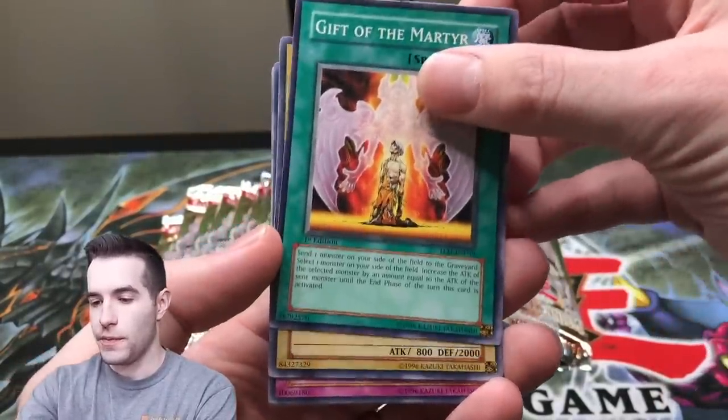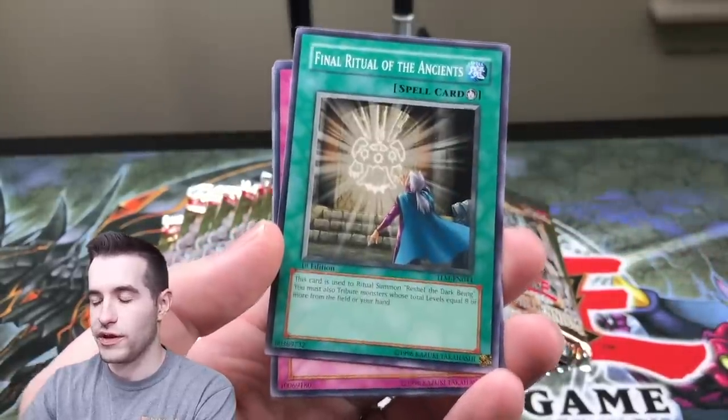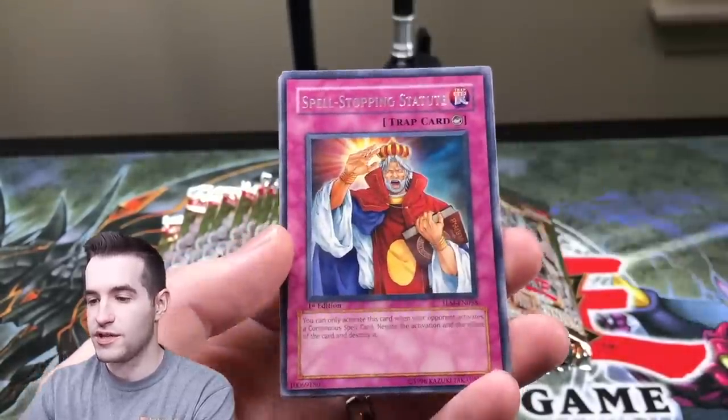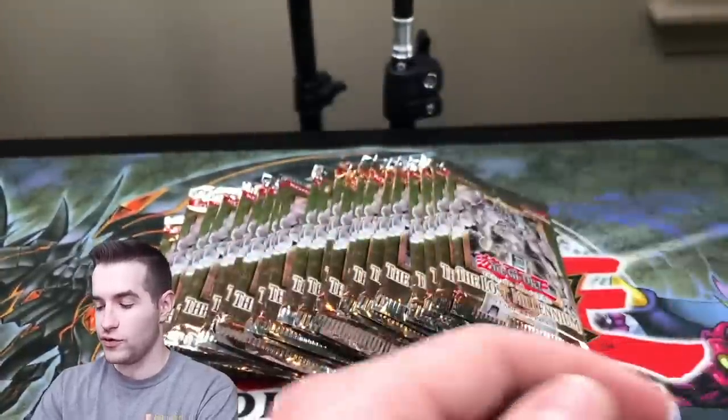Gift of the Martyr. Elements of Hero Clayman. We're spoiling a trap — there's some sort of trap. Spell-stopping Statute. There are a lot of traps in here. Trap Rares, Mind Golem, and also the Earth Charmer.